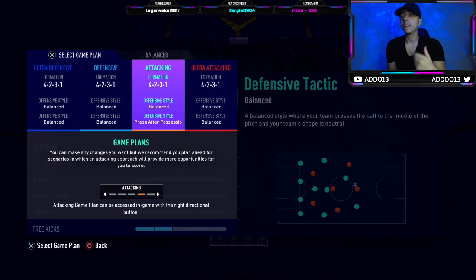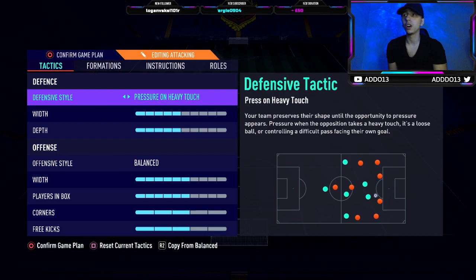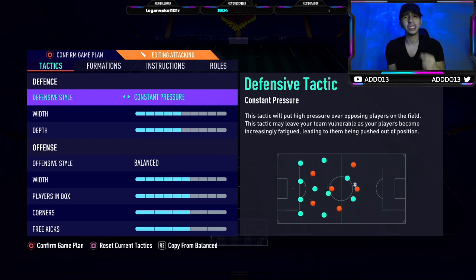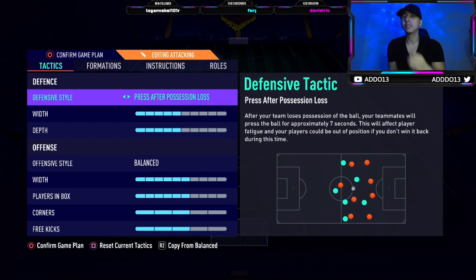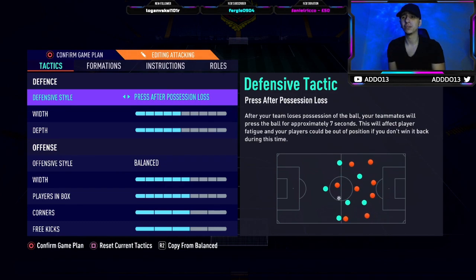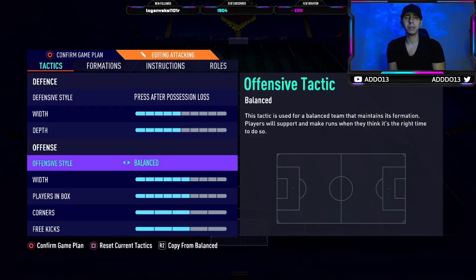Now for the attacking tactics. Pressing is set to either press on possession loss or press on heavy touch — those are your two options. Constant pressure is extremely offensive and you'd need to up the depth more, so I recommend one of those two. I haven't tried them out enough to say one is definitively better than the other yet — last year it changed with patches. For now I'll leave it on press on heavy touch as it's been working well. Depth goes up by one to five.